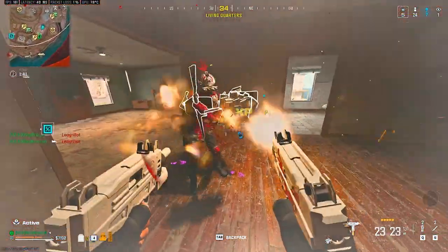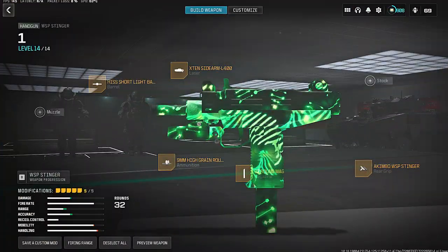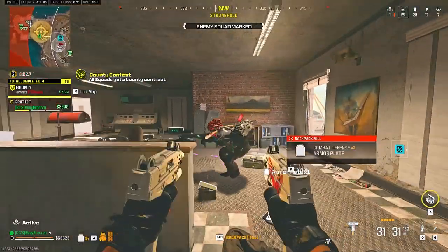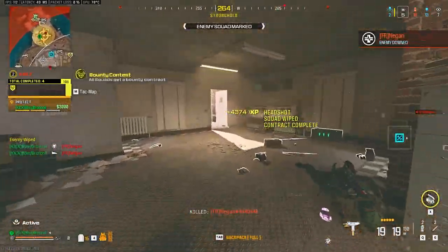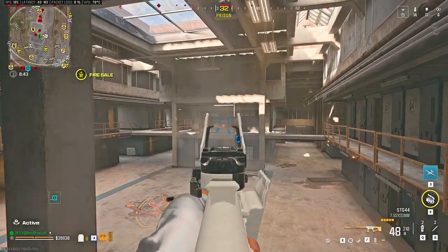For the close range, we have 4 meta weapons where each one is unique in its own way. With the best time to kill, we have the Akimbo WSP Stingers. They will melt anyone up close, and the time to kill difference between the WSP Stingers and any other SMG is huge. The only problem is the lack of hipfire accuracy after a few meters.